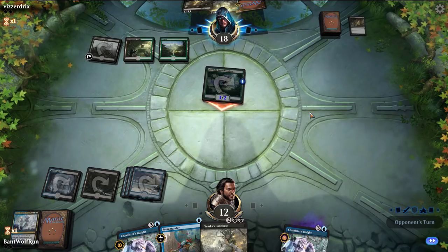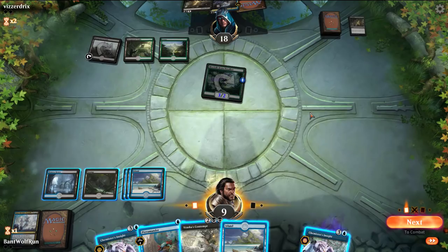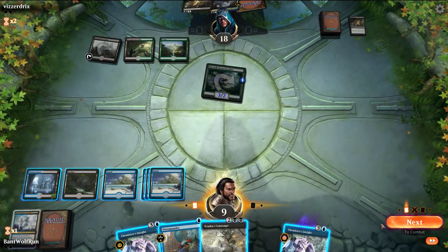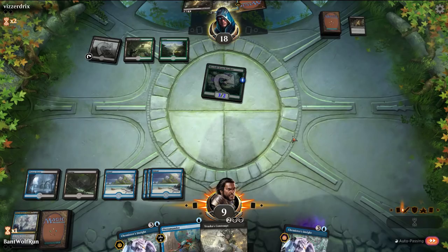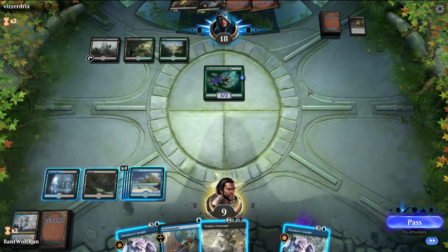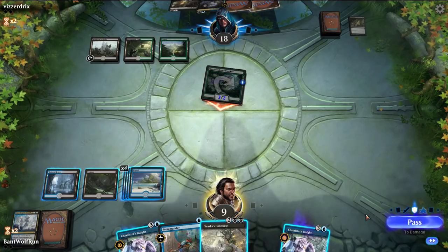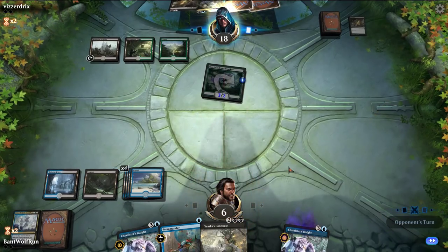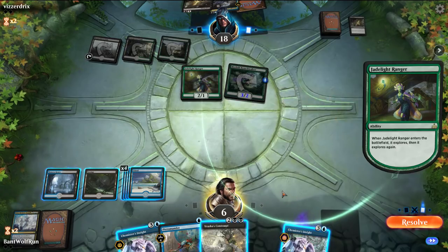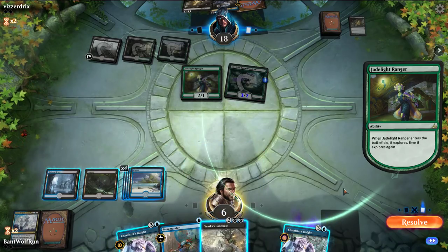Opponent gets a Tap Land. More lands don't really help here. I think we just hold up Contempt and Incite if need be. If they're just going to attack in for three, we'll take it. We need to decide here if we want to Contempt this or dig — I think we just Contempt this.